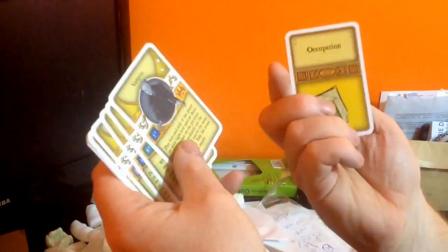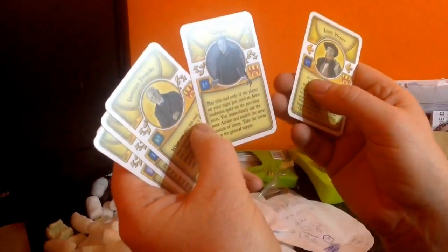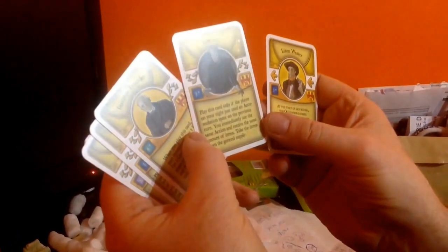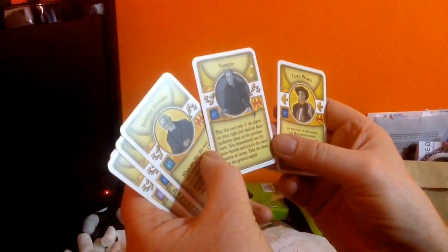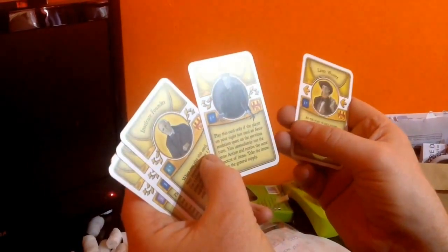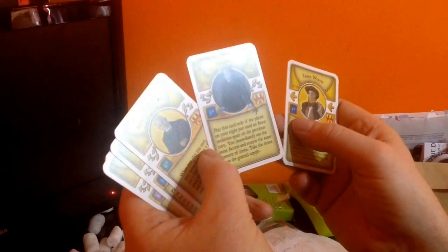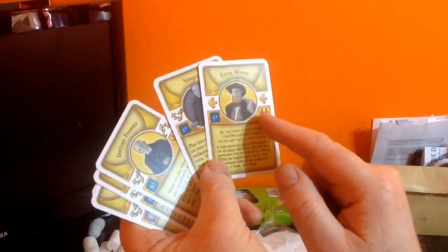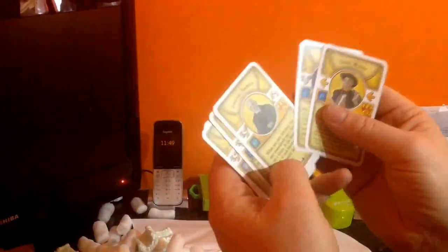And now we're on the occupations. We've got the Linum Weaver. Vampire - pretty cool. Let's have a little read: 'Play this card only if the player on your right just used an accumulation space on the previous turn. You immediately use the same action and receive the same amount of items. Take the items from the general supply.' And they've all got the Bielefeld deck logo for pulling them out and separating decks later on.